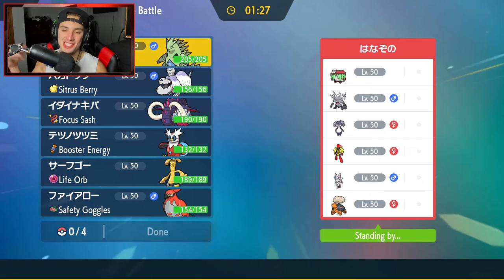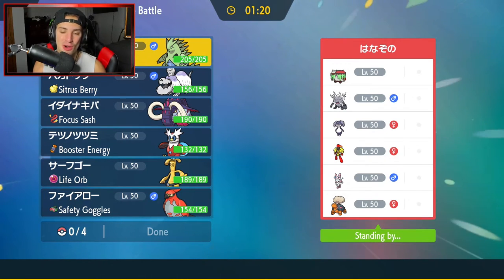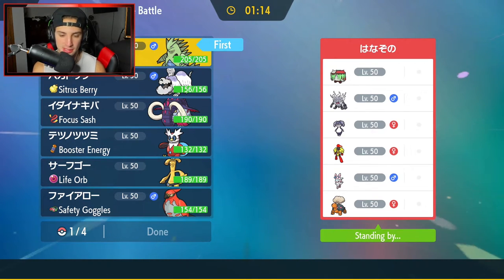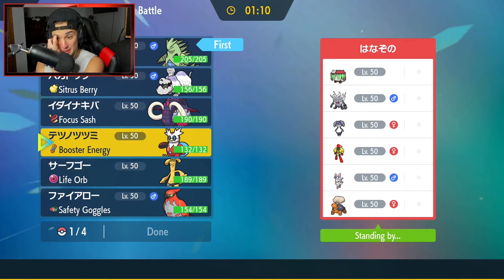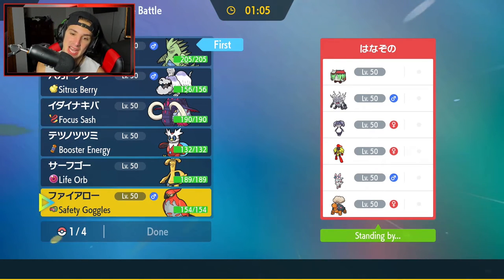Ladies and gentlemen your boy is buzzing — sitting at 2-0. We're going up against another Armarouge and IndeeDee team. We slapped on match number one and hopefully we can do it again. I'm gonna go in with T-Tar again — T-Tar is so good against them. Do I lead Talonflame? Trick Room is the thing so maybe not Talonflame.